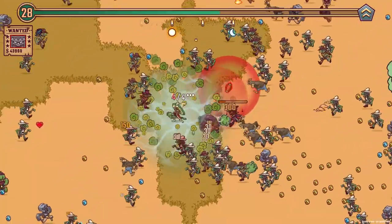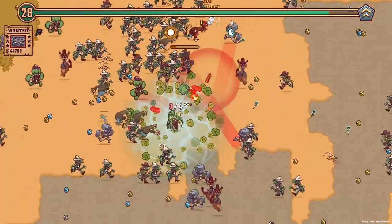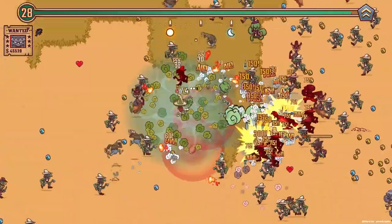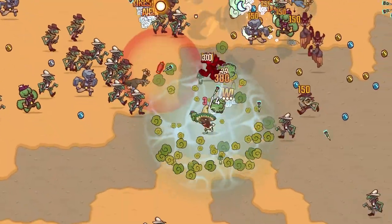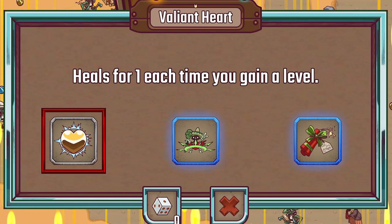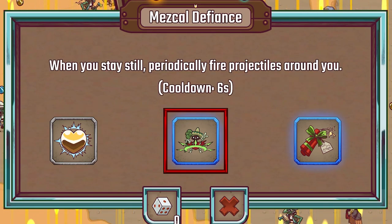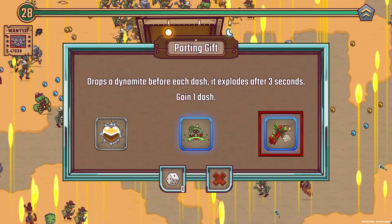Got to be a little bit careful — there's some health down there, I'll go grab that. Where's the boss? I literally can't even see what's happening on screen. There he is, he's close — let's go grab that. The upgrade options from the chest: heal one time each time you gain a level (meh), or when we stand still, fire projectiles (that could be good). Or drops a dynamite before each dash and gains a dash — dashing is like super overpowered now.